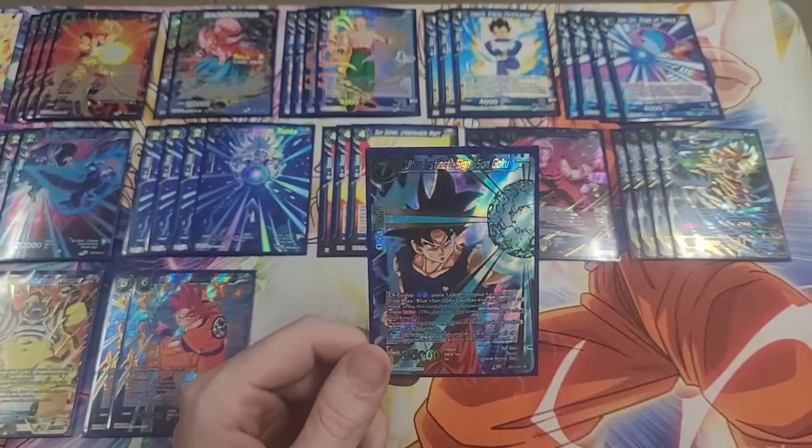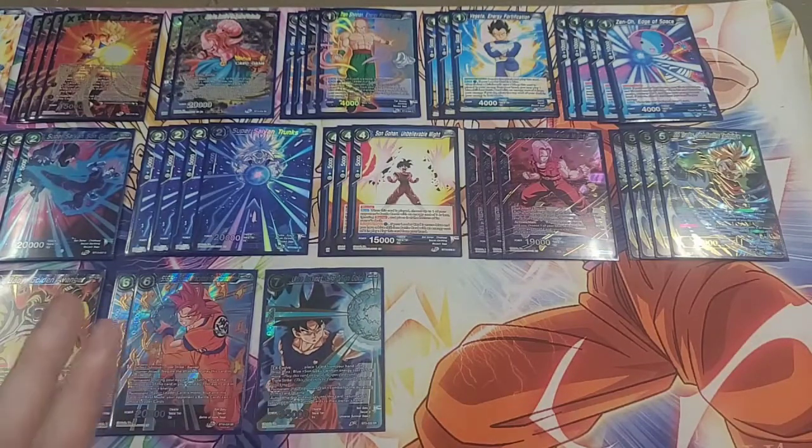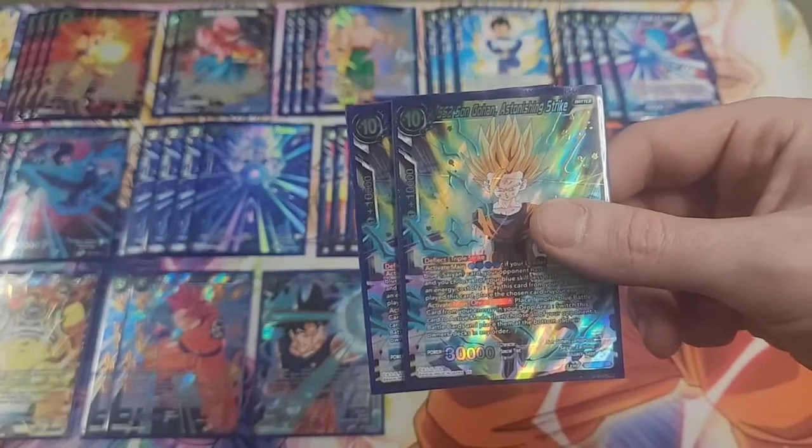One of our secondary win cons: we're running one copy of Ultra Instinct Sign Son Goku because he can EX evolve on top of Miraculous Transformation. When you EX evolve, you pay two and pitch a blue card from your hand. He's a triple striker that returns your opponent's entire board to their hand, and when that card's in combat your opponent can't combo. So you swing with him with enough energy to pay for Golden Avenger — they try to counter, you counter-counter — and if they're at three or less life they're dead, because that's a 35k triple strike and there's nothing they can really do about it.